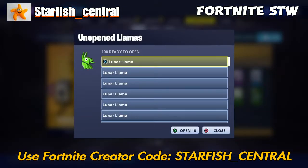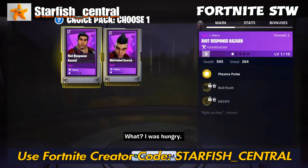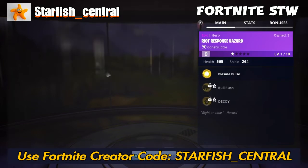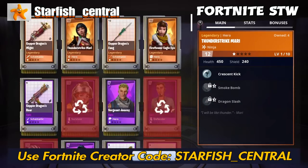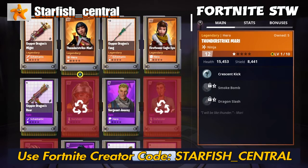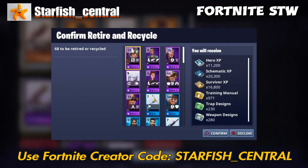We're down to a hundred, so I'm going to start opening them ten at a time. We've got four legendaries — that's not bad. Resources from that batch: 11,200 hero XP, 20,300 schematic XP, 16,800 survivor XP, 971 training manuals, 230 trap designs, and 280 weapon designs.